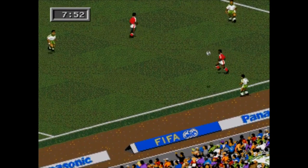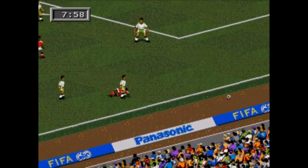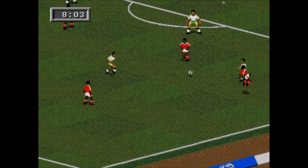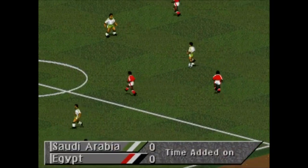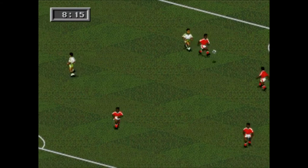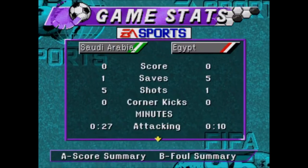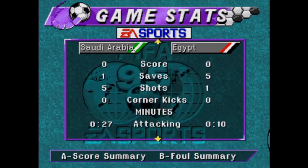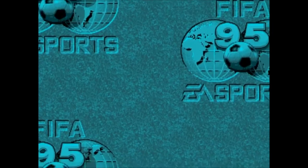Egypt go through as runners-up, which will be a little upsetting for Egyptian fans when they realize they'll probably play Spain. Spain could still lose their final game and things could get shaken up in Group B, but it looks like it's over. The final score: Saudi Arabia nil, Egypt nil. Statistics show five shots by Saudi Arabia compared to one by Egypt, no corners, no goal scorers, and no players in the referee's book.